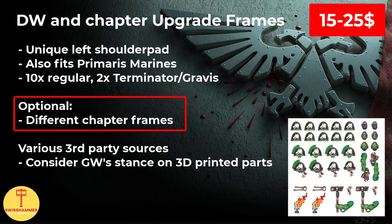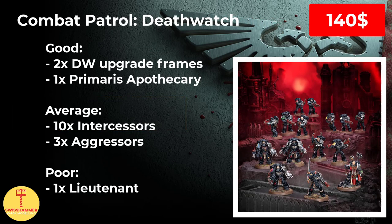The Deathwatch Upgrade Frame aside, it can also be useful to have frames from different chapters, which will help with making your models look more unique. When recruited to the Deathwatch, a space marine will move their original chapter pauldron to the right shoulder. This goes well with the other chapters' upgrade frames, as they usually contain plenty of shoulder pads. With that out of the way, let's have a look at the first box: the Combat Patrol Deathwatch. This one really tends to split the community, and personally I consider it a bit of an oddball.